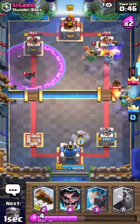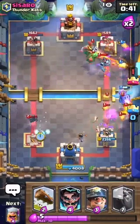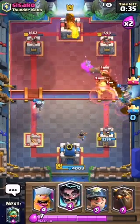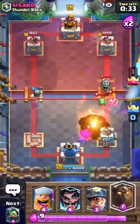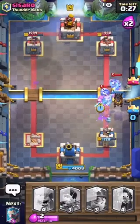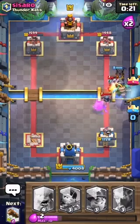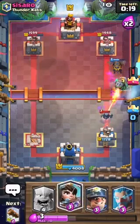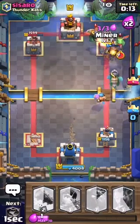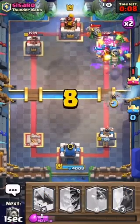Sorry about the background music, it should be gone soon. Inferno Dragon should do a good job here — nope. We gotta play a Lava Hound to tank all this damage, maybe Electro Wizard so our Lava Hound doesn't die. Then we'll push with an Inferno Dragon — Lumberjack, oh that was bad by me. He has an Inferno Dragon down again surprisingly. We'll play our Miner and Princess — we might be able to get this tower.